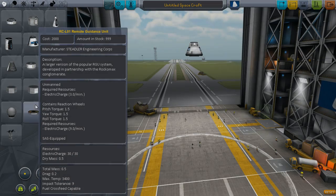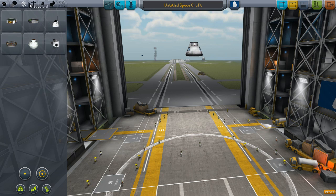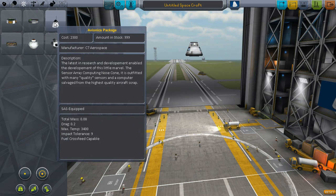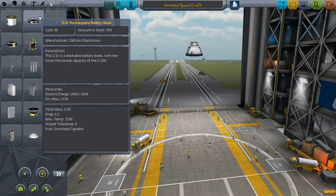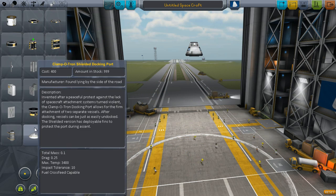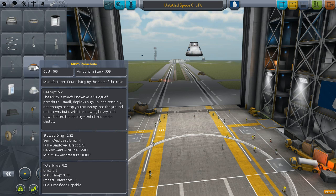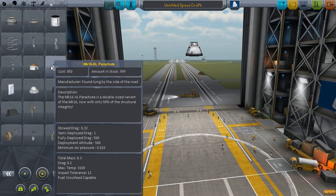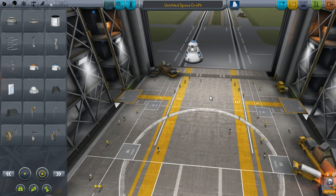Okay, let's try and build something else. Guidance unit — no thanks, not yet. I just want to fly things. We'll get into guidance later. Avionics package... where are the parachutes? Clampotron shielded docking port — that's not what we want. Are they in this one? Here we go — parachute Mark 16, Mark 25, Mark 16 XL.